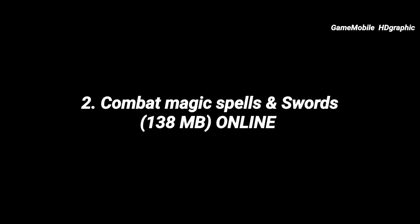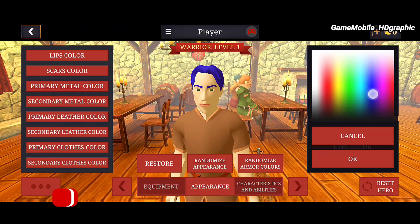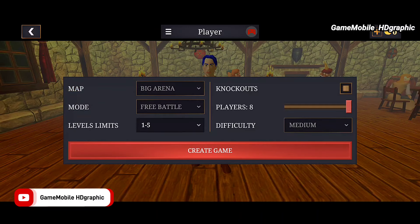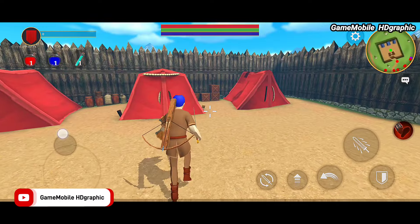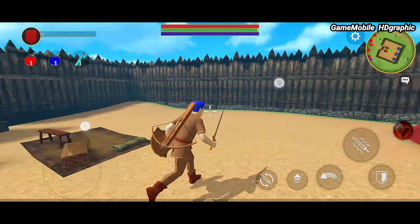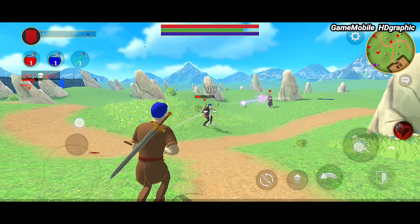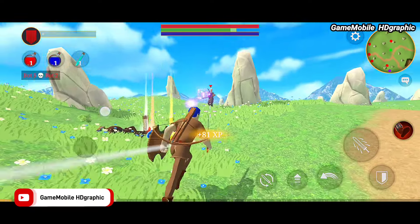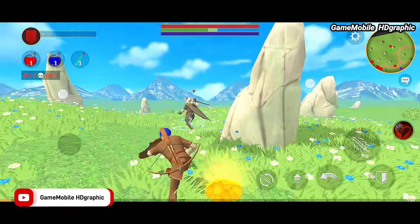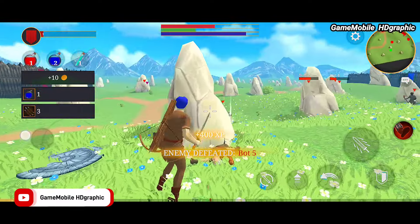Combat Magic Spells and Swords. This is one of the best offline games that everyone should play. Even without an internet connection, the game really feels like we are playing in multiplayer — we'll play with so many bots as our team and also as our enemies. We can select a difficulty level: easy, medium, or hard. After waiting for a long time, the developer finally made a lot of battle arenas, and right now it has about eight stages.